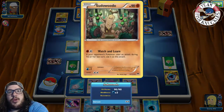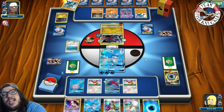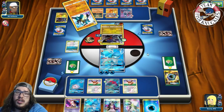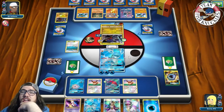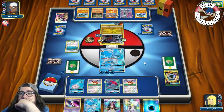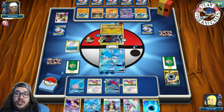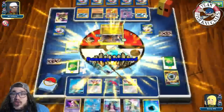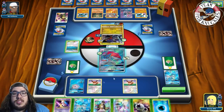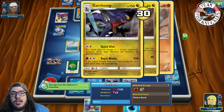Opponent plays Watch and Learn — they need to put energy on Lucario or Garchomp. DCE goes active, another Lucario uses Precognitive Aura to find a Cynthia for next turn — they'll take a knockout on the active and we need to find a DCE. Royal Blades for the knockout going down to two prizes! We send up Zorark, put down Glaceon, DCE on the active, and go for N. We finally find one more Pokémon and put down the second Zorark.